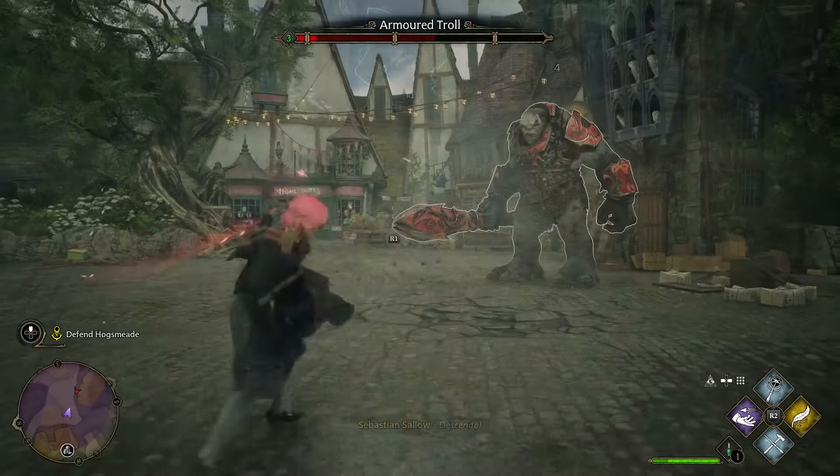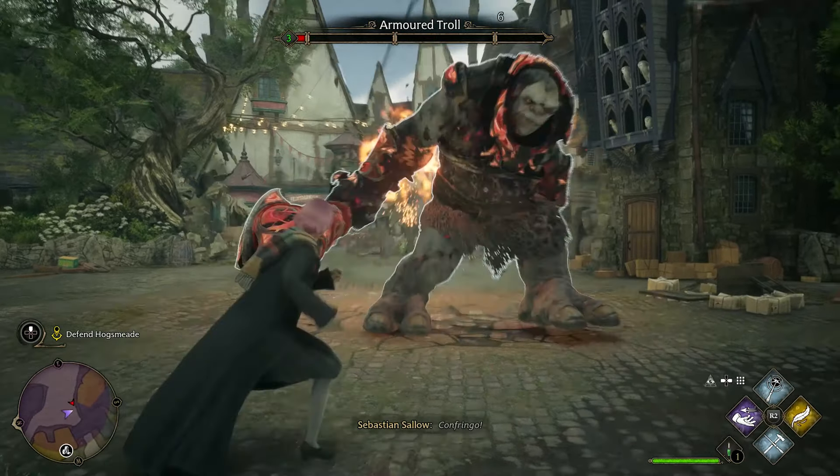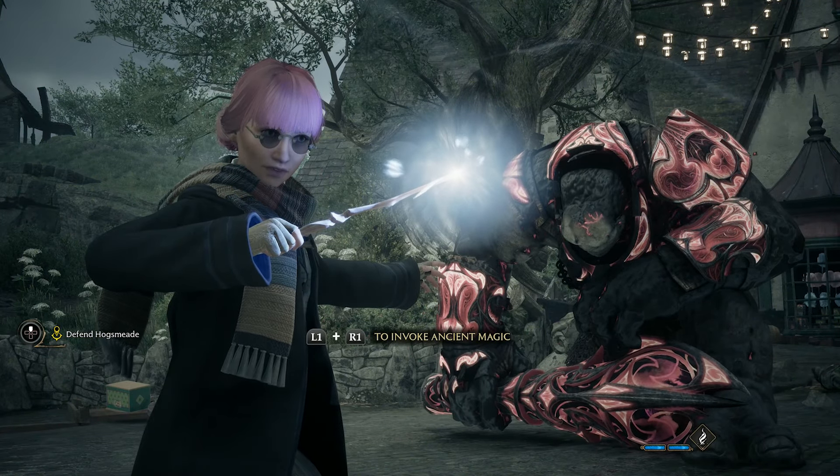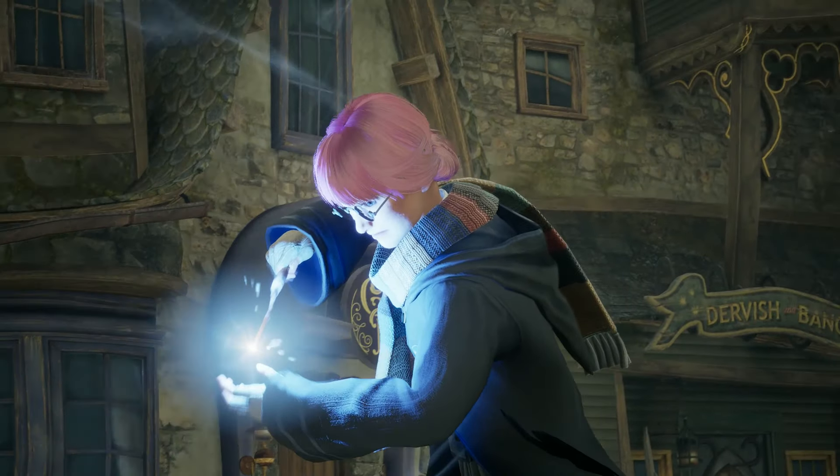And when you have dealt enough damage to the troll, the game tells you to press L1 and R1 to invoke ancient magic. Do that, and the battle ends!